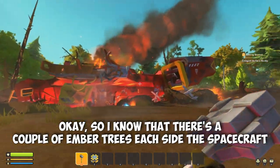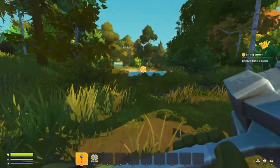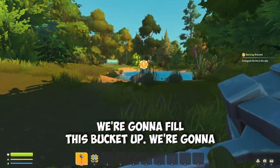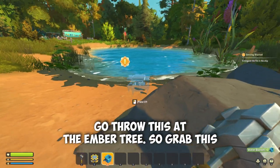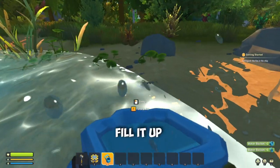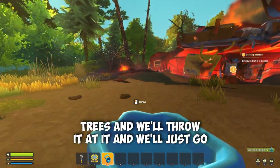I know there are a couple of ember trees each side of the spacecraft. So what we're going to do is go and get the bucket, fill this bucket up, run all the way back over to the trees, and throw it at the ember tree.